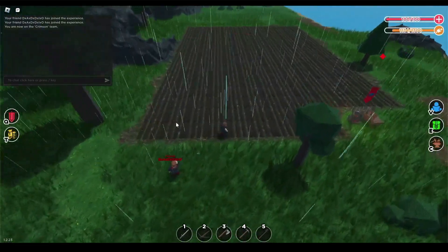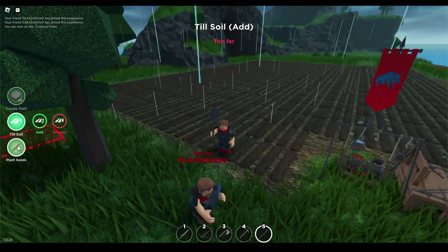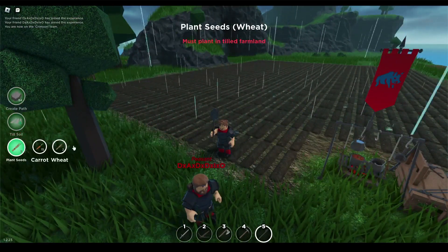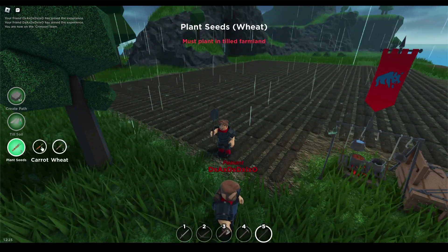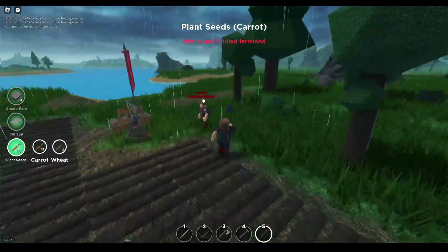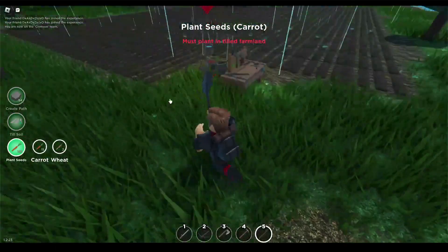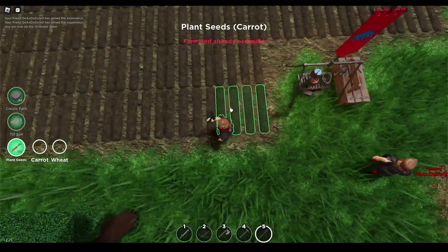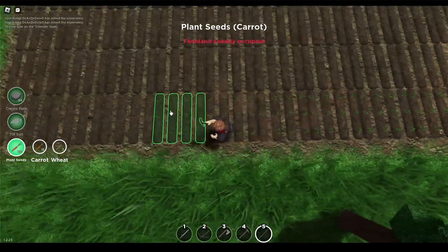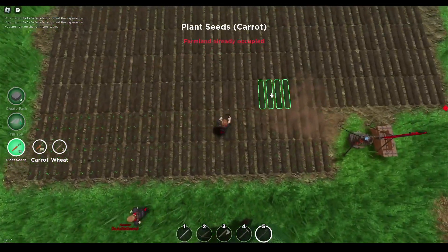So I have this beautiful farmland here. If you go to the bottom left, click 'plant seeds,' you will have a selection of what to plant depending on what you've been collecting out in the world. So let's say you find some wild carrots or some wild wheat — if you mine it up, there are seeds you can collect, and you can place these seeds on your farmland like this. And eventually they'll grow.